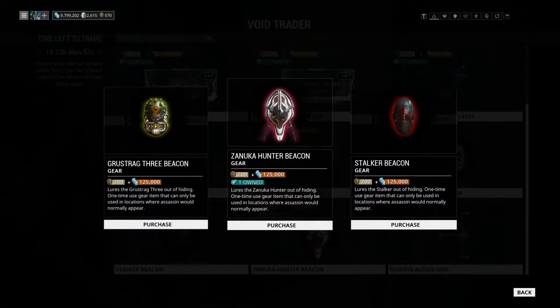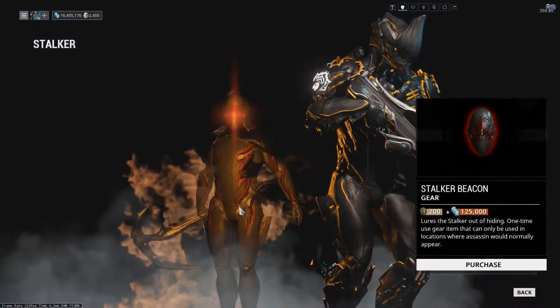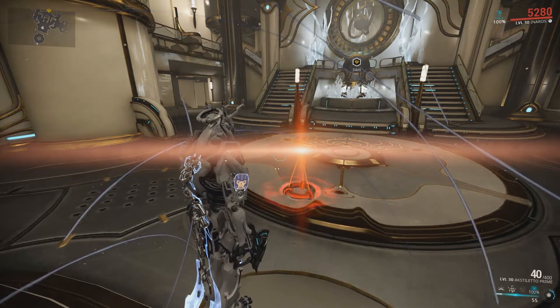We also have the return of beacons for the Zanooka Hunter, the Grostark III, and the Stalker. These are random encounter enemies that will spawn instantly upon activation of the beacons in game.